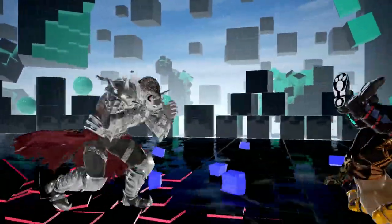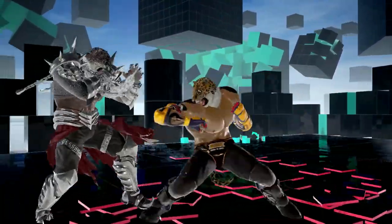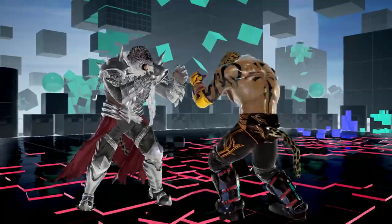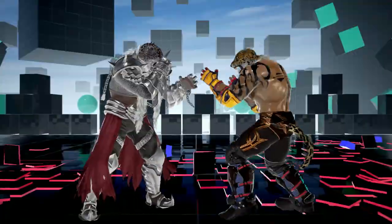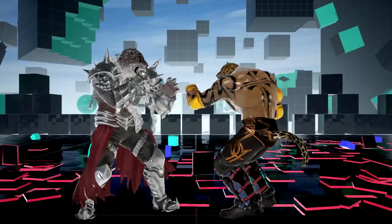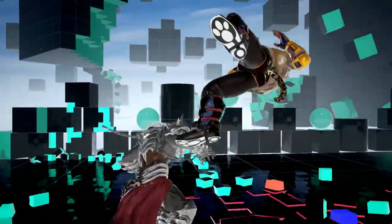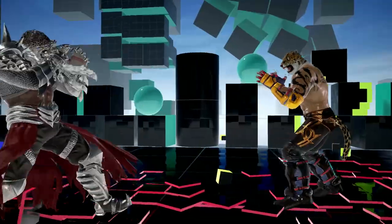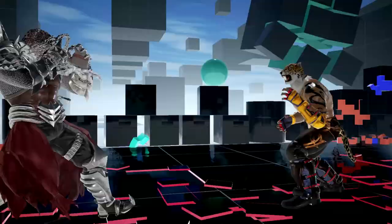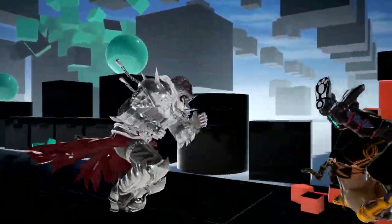I believe this information will be helpful and that these moves will help you improve your game. To be able to space, you need to have your Korean backdash, and you need to have your basic execution — like crouch-1, forward-4, forward-3, crouch-2, dark upper. If you can get your basic execution and your Korean backdash, then your spacing should be all the more improved.